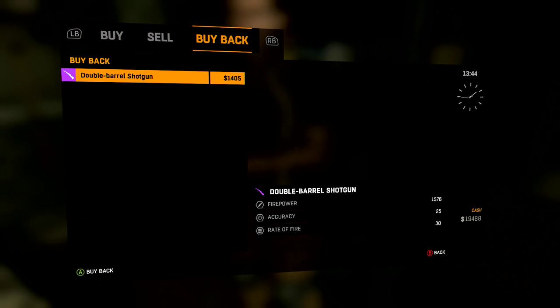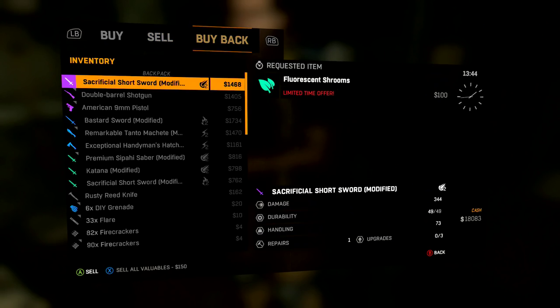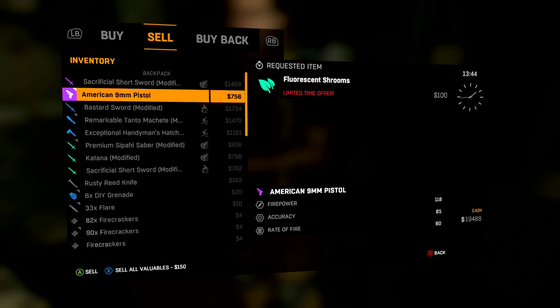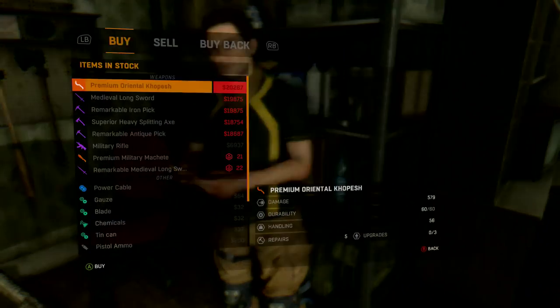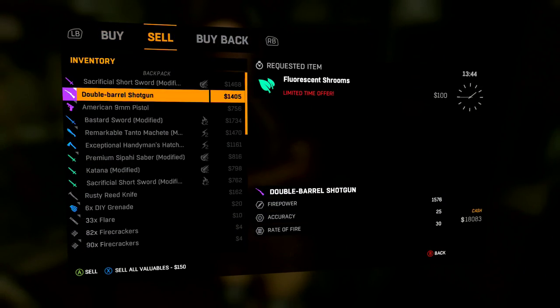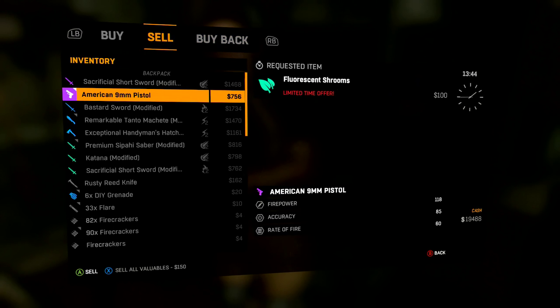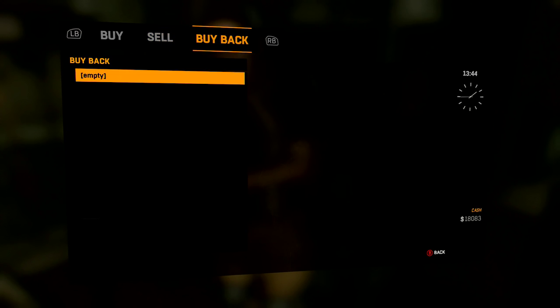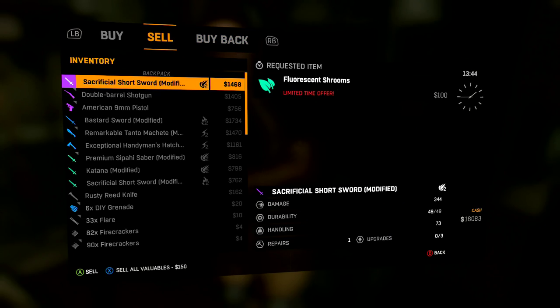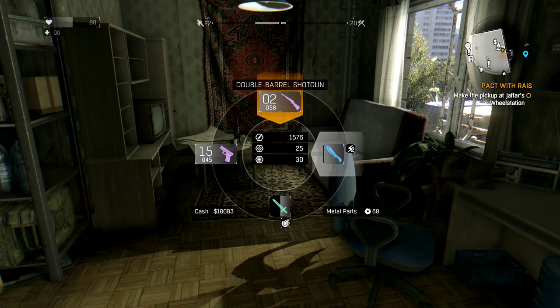Let me do this really quick. After this we should be maxed out — nope, 50. I think it's 58. Anyways, you can do this until you max out your ammo, and like I said you can go to any shop and do this with any gun. We should be maxed out — yep, there we go: 45 and 58.